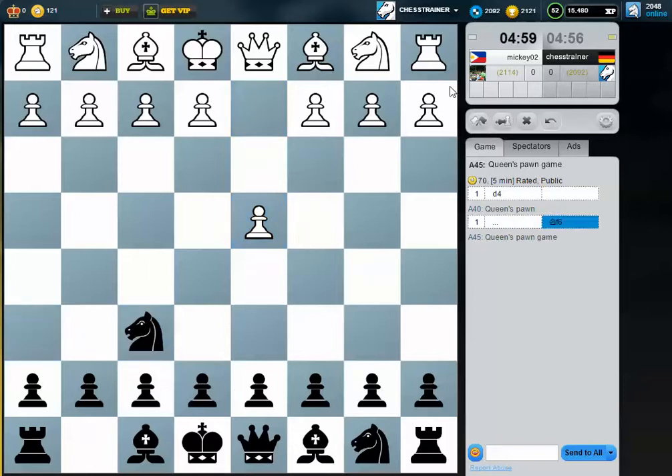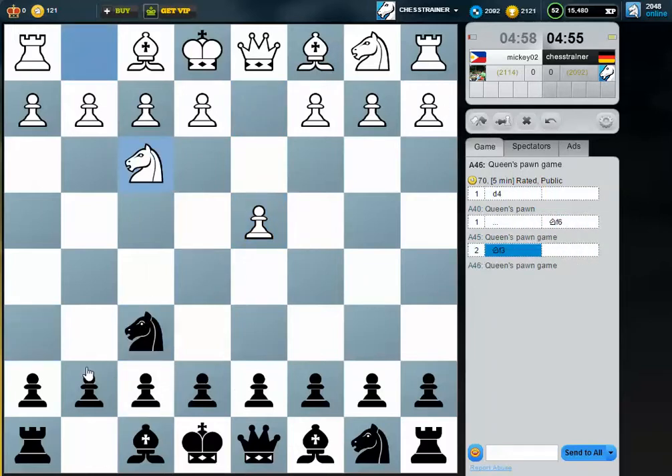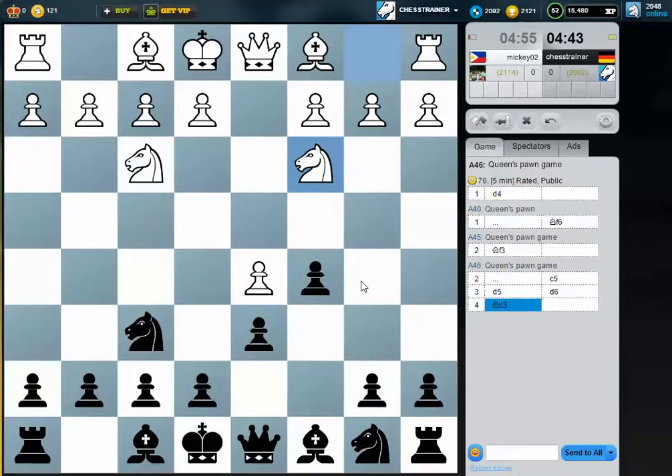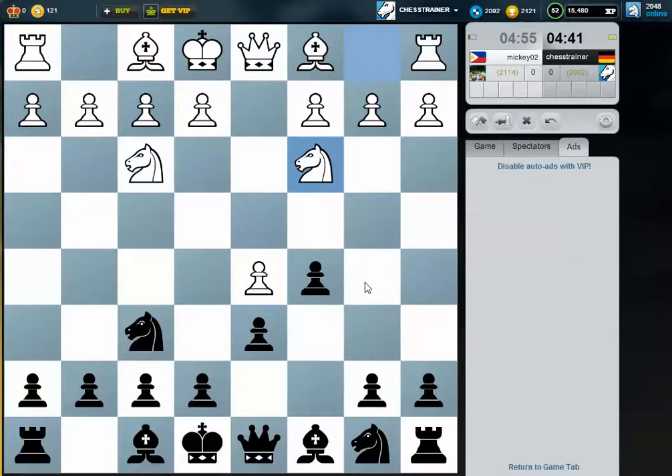Welcome to this video! Mickey is our opponent and I wanted to try a gambit, but the Firewits doesn't work here anymore. Maybe we can play some kind of Volga or Benko gambit. My plan was c4 b5.